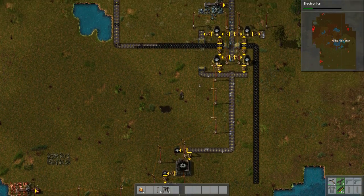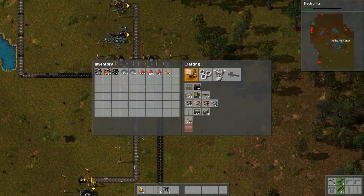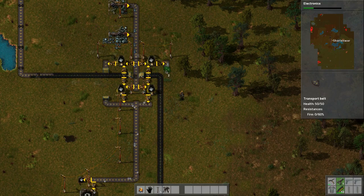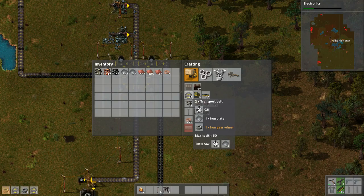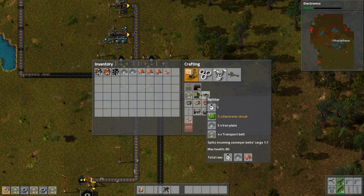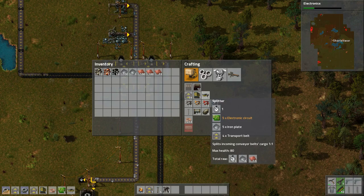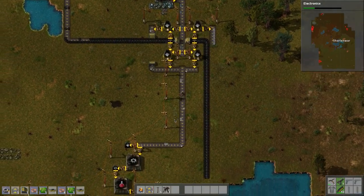Our steel plates will continue to be processed and we need to work on this other side here. Let's get this side hooked up. Right-click to make a bunch of these guys. We need to make a couple splitters. We need more iron.